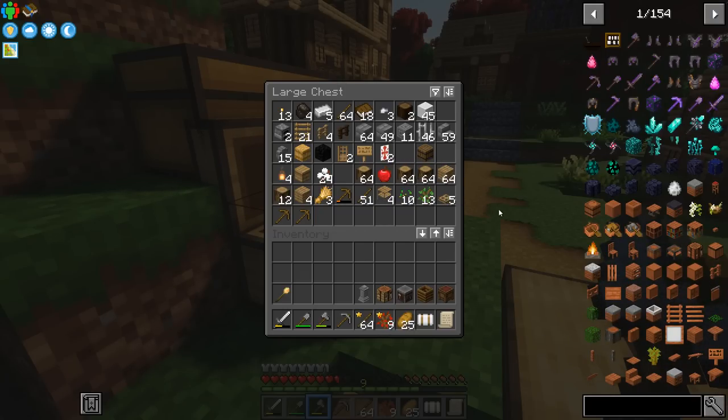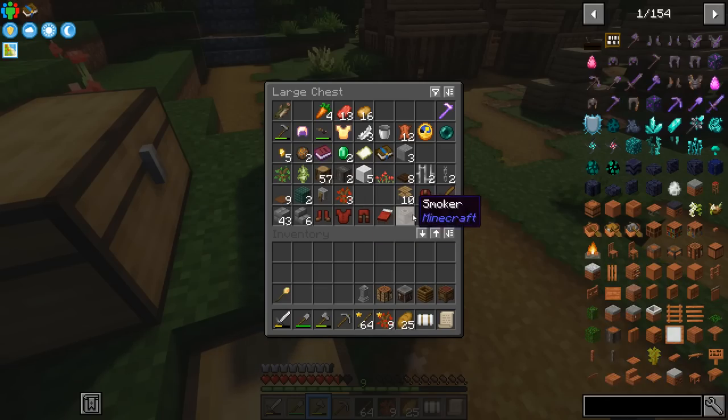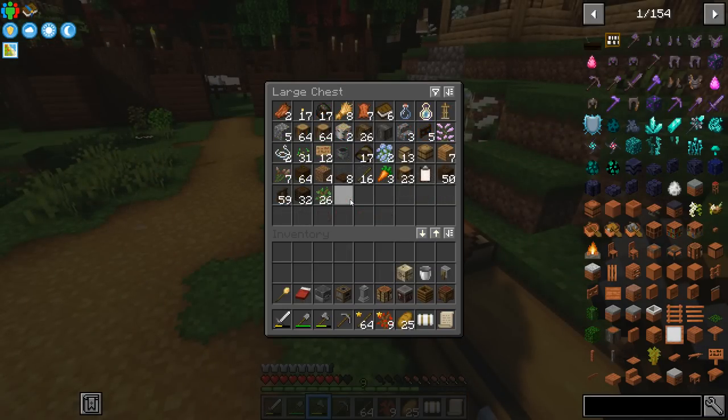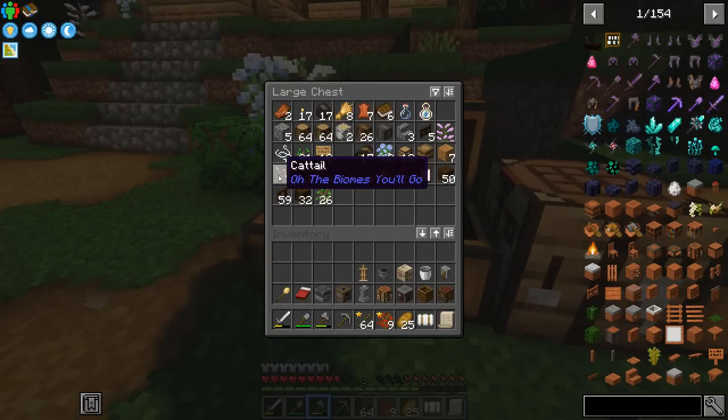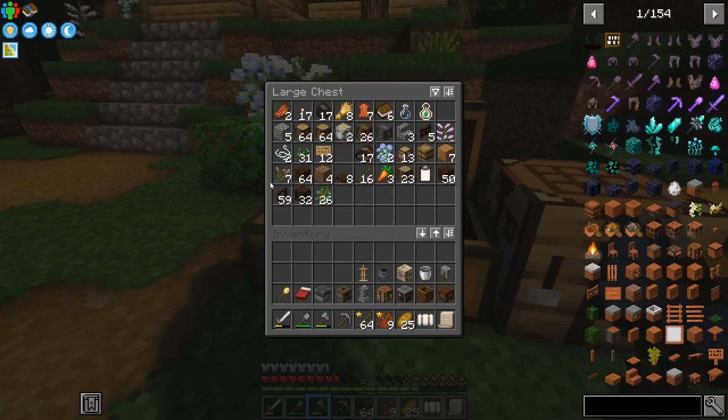We're going to need to put a smoker and a blast furnace down for sure. A bed is going to be very important. So I also want to add some more things to the farm. We found some cattails around and these are great because they're used to make string. I'm not sure if we can replant them and get more — I think they're more like a naturally occurring substance.